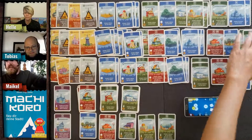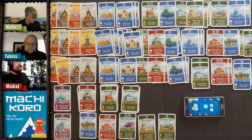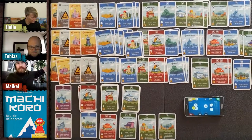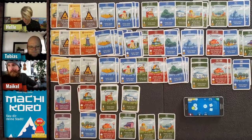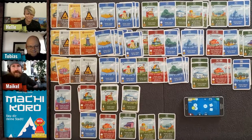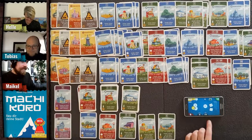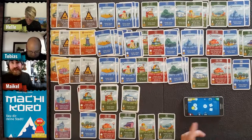Helle's camera is a bit out of focus at the edges. She rolls two dice — a ten! That's six coins for Michael from the family restaurant. Helle has to pay up — it's not her first visit!